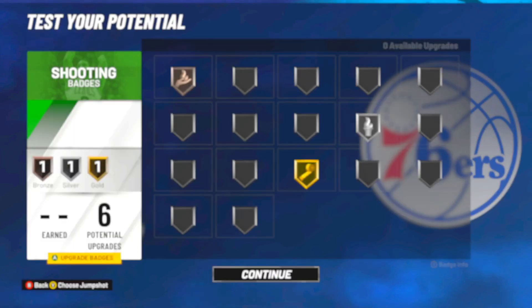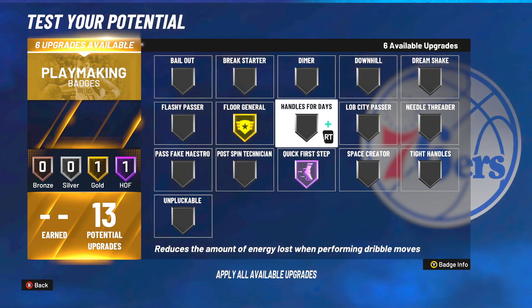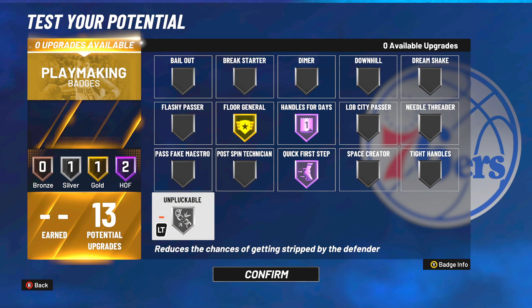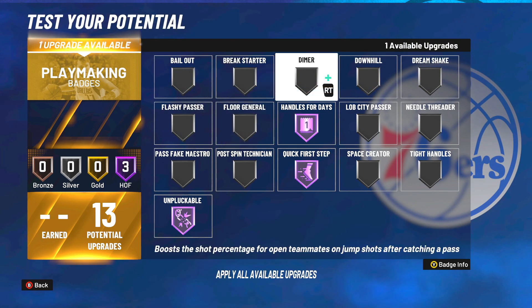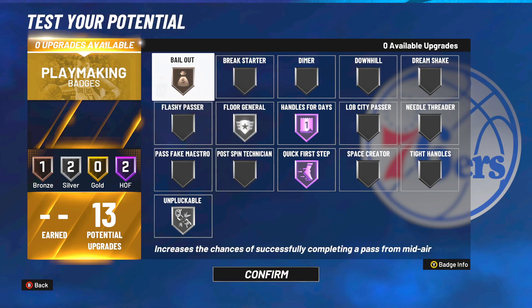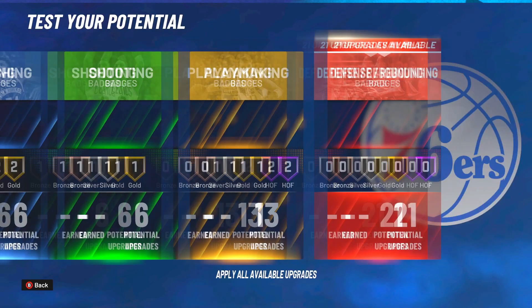You guys can check out my jump shot video — I gave the best jump shot for low three-pointers. For playmaking, I'm going with floor general gold, handles for days, and quick first step Hall of Fame — because sometimes you've got to ISO. Unstoppable — maybe silver or gold, I'm not sure. Actually, unstoppable is terrible, I'm letting y'all know right now — I got ripped like seven times. Just put the badges to your liking. Sadly, this build does not get ankle breaker. I might end up going with play take because this build doesn't get ankle breaker. I don't really know how play take works with no ankle breaker.